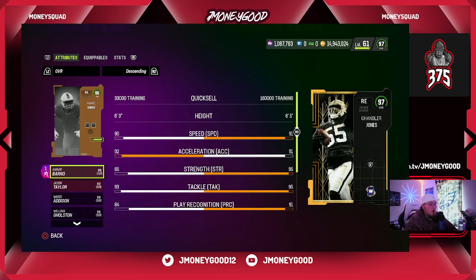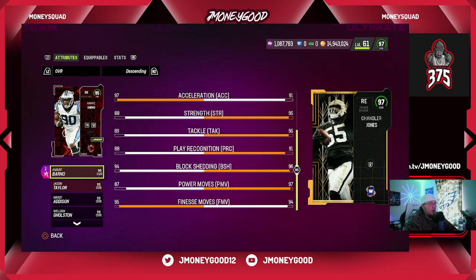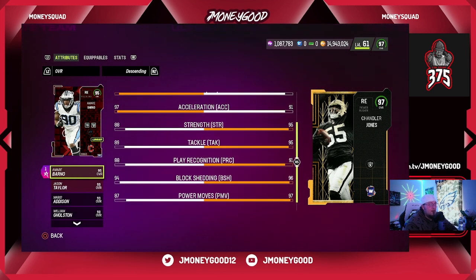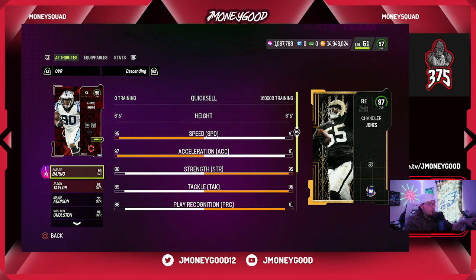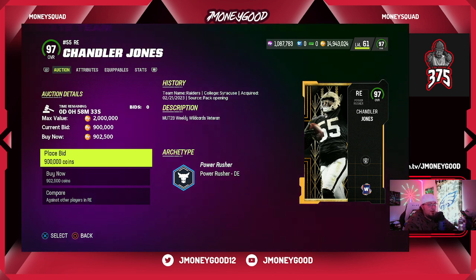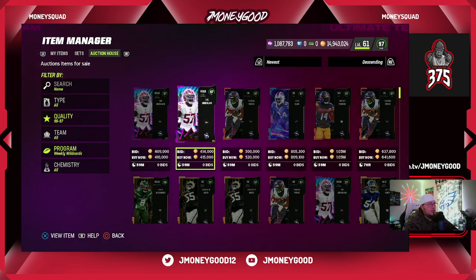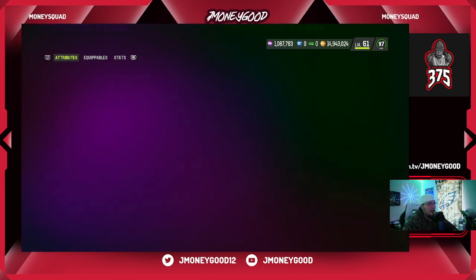You can see Chandler Jones going for 900k — these cards are so expensive. They will definitely drop in value once TVP leaves. But look at this card compared to my Amari Barno — my Barno is a savage, they're both 6'5". Look at that acceleration on Barno. The strength and blocks aren't there, but this Barno card is an absolute savage. If you didn't get Barno you're missing out — unfortunately if you didn't do your solos you won't be able to get that card.